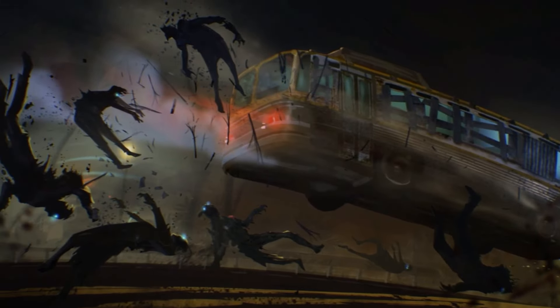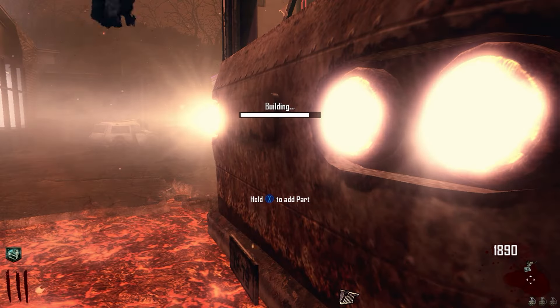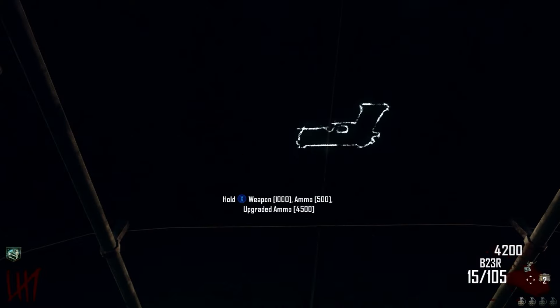I really like the bus. It's your mobile fortress, it gets you through the fog safely, you can upgrade it with additional parts, and it even has a wall buy on the ceiling.